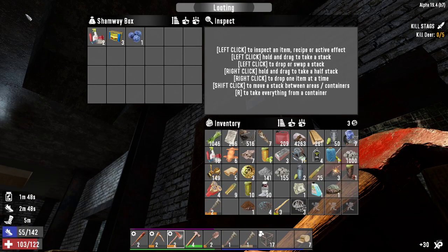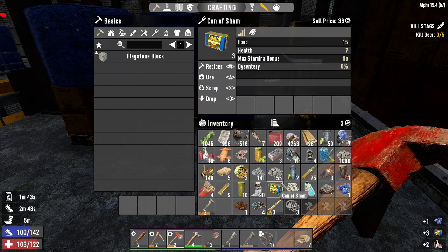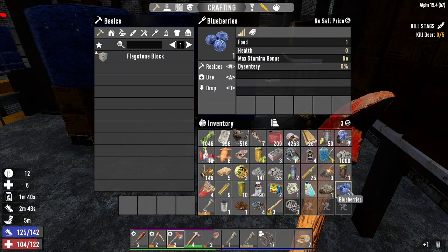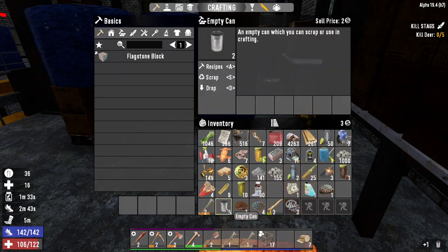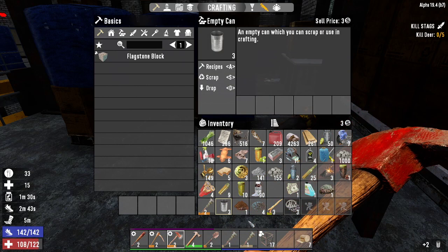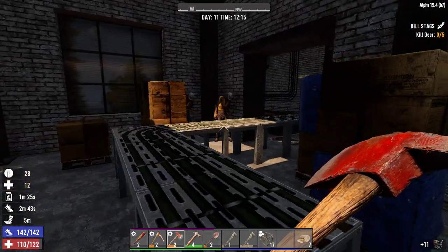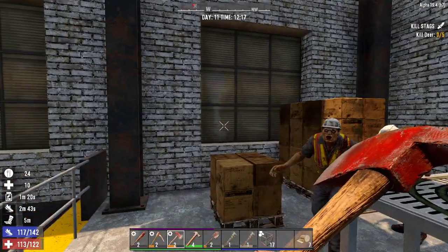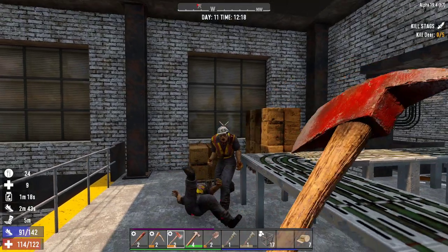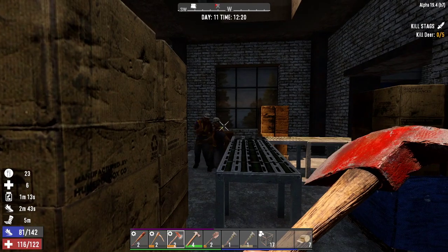Anything in here? Yeah, some food. Oh no, I can't eat concrete so don't try - you can eat blueberries though. Eating concrete is not a good plan. Okay sweet. And now there's a couple of zombies back here. We'll let them come to us.